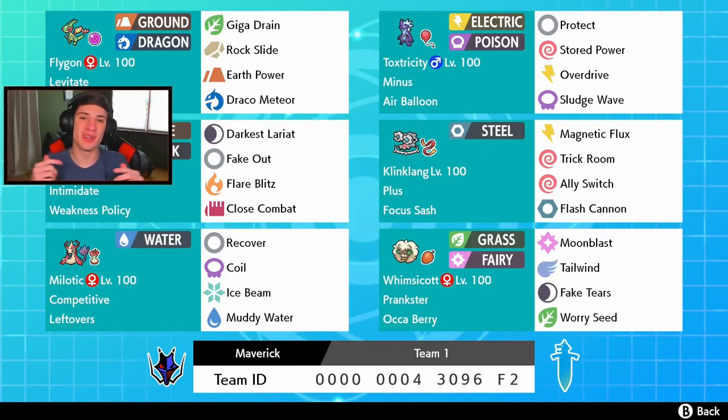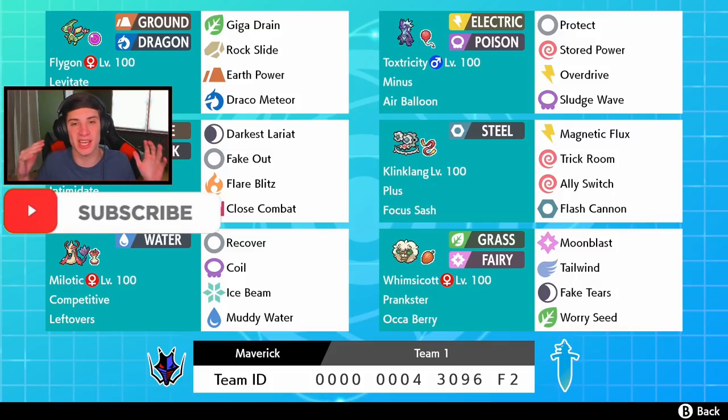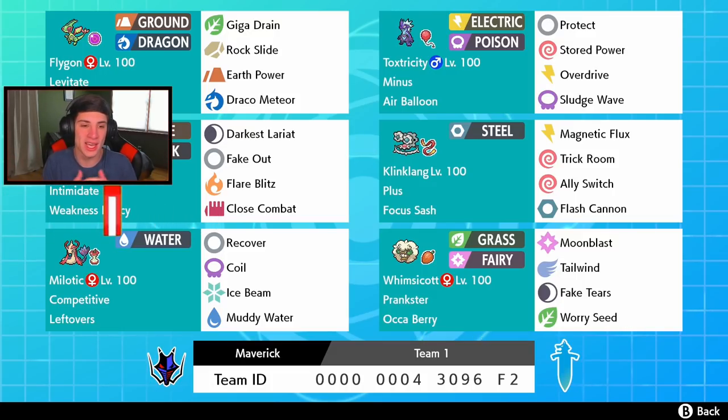What's going on YouTube, Jeans here bringing you guys more content for Pokemon Sword and Shield. We're hopping back on to the ranked doubles ladder with this G-Max Toxtricity and Life Orb Flygon team. If you guys are excited for today's video, make sure you support the channel - smash that like button and click that big red subscribe button. Thank you to everybody who has supported the channel.